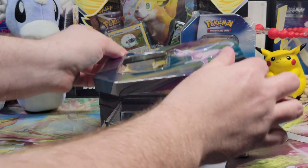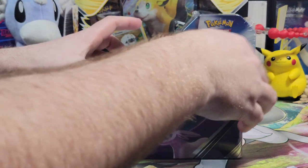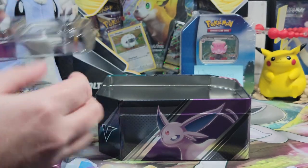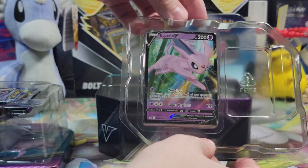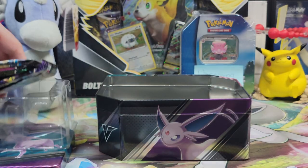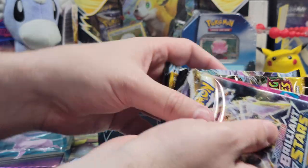Let's open up this tin. We have this nice Espeon V card — if I can get it out. There it is. Yeah, there's a nice Espeon V card. I love this Pokemon. Really nice card, like the sparkle on the jewel on its forehead. And it comes with one, two, three, four, five packs.